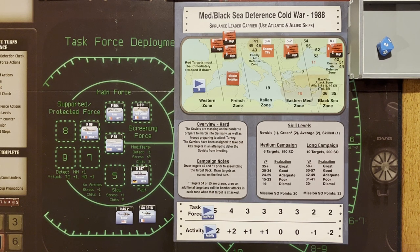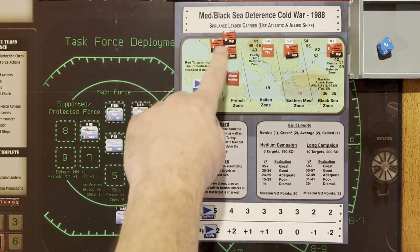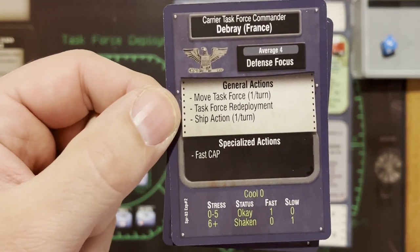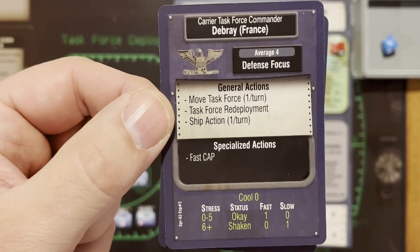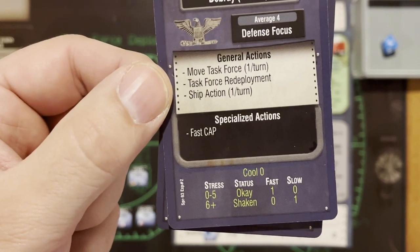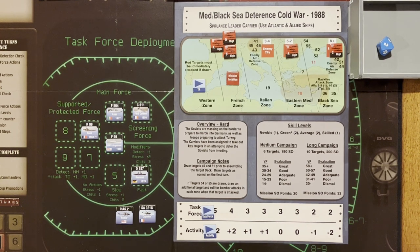I've got a decent-sized task force to take on whatever comes our way. We have three encounters before we can get to our mission location, but luckily our mission is in the first zone — the French zone. We have a French carrier, a French cruiser, and a French commander. Commander Debray has a defense focus, is average, gets one fast action, stress range zero to five, specialized action is a fast CAP, plus your basic move, task force redeploy, and ship actions. Now that we know our target is a submarine wolf pack, I'll purchase ordnance and finish setting up.